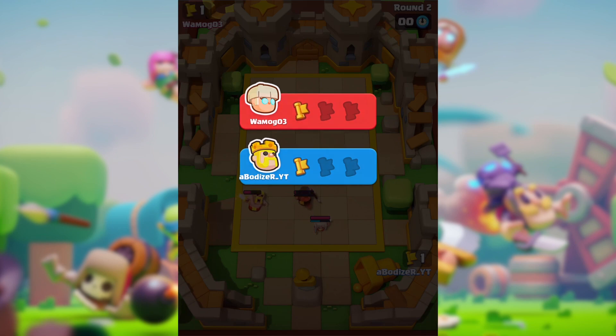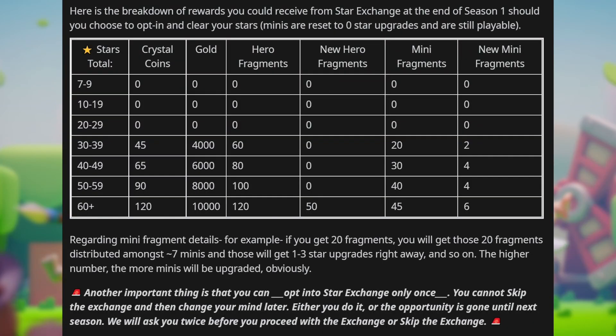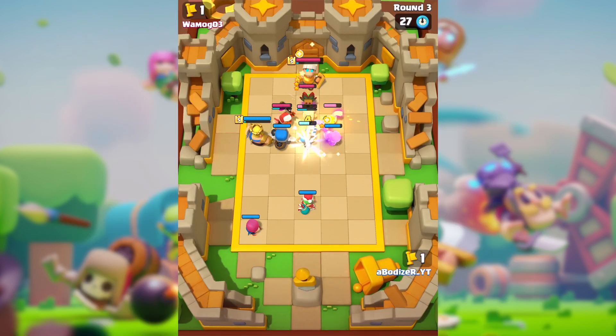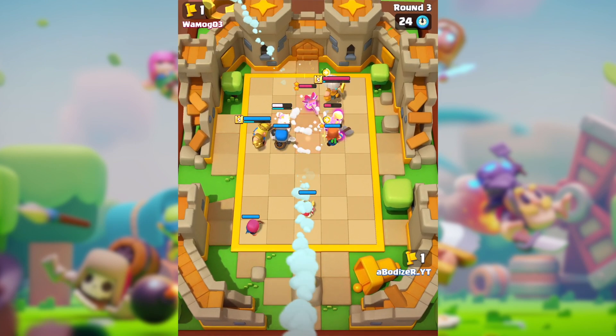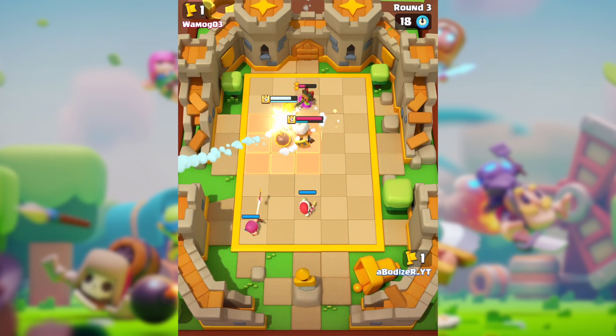If you get 30 to 39 stars, you are going to get 45 crystal coins, 4,000 gold, 60 hero fragments, zero new hero fragments, 20 mini fragments, and two new mini fragments. The new mini and new hero fragments represent totally new minis and heroes, which is really exciting.